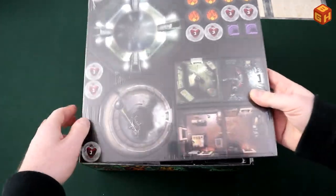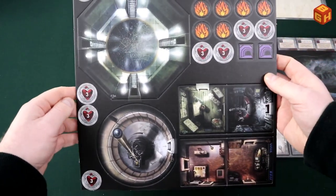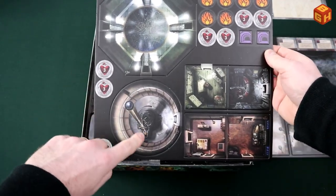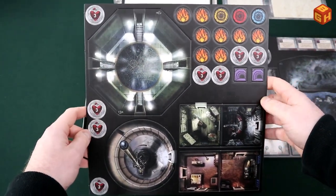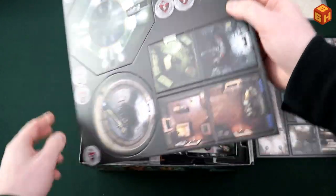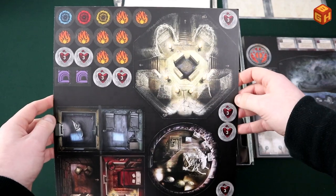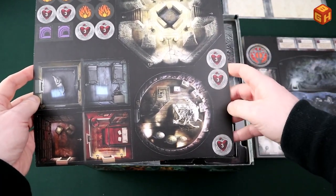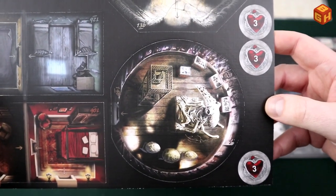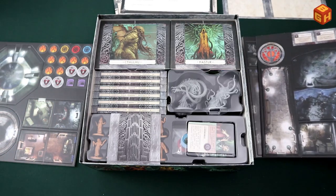Then we have punch boards with all kinds of tiles and tokens. The first tile has two rooms — it looks like an astronomy building with a telescope in the dome and constellations on the floor. There are plenty of tokens as well. The tiles are double-sided — on the back we have crypts, like the underground catacombs of Paris with all the skulls, and a room with skeletons of strange creatures.